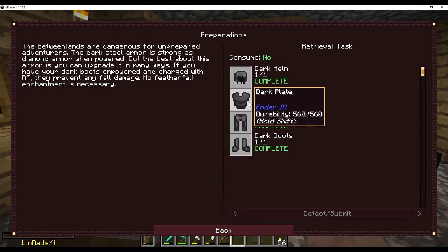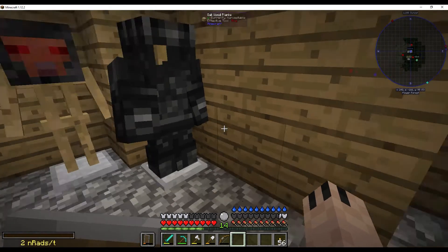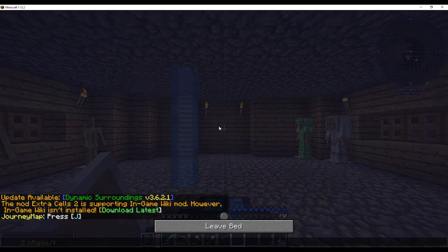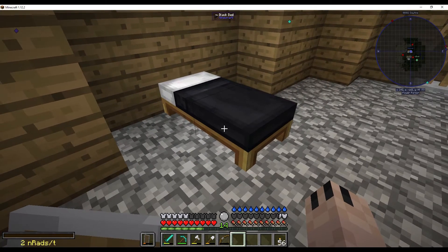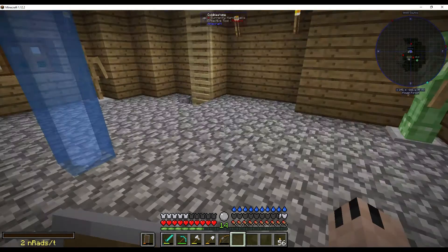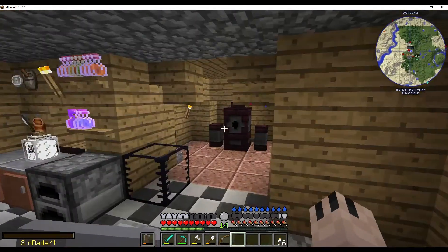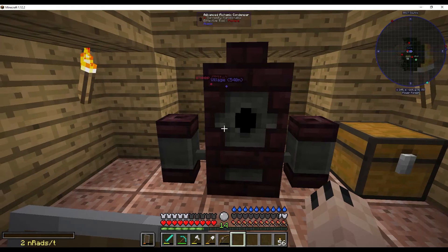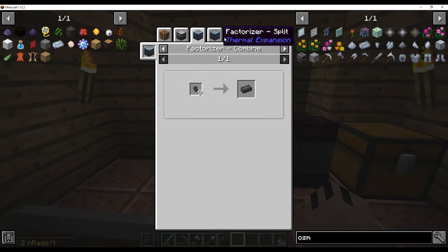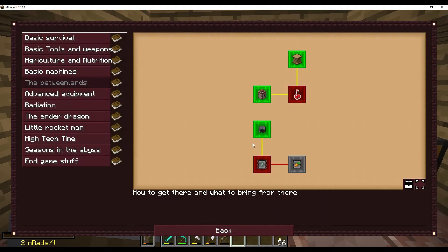This is all my dark armour which they want you to use for the Betweenlands. I also had to do the new brewing stands and stuff which is down here. The brewing stands are quite simple to make. This is made with dark steel. Dark steel you get from obsidian and steel - that makes dark steel. That was reasonably straightforward. I just had to have nether bricks and a bucket, and that helps make advanced brewing stuff.